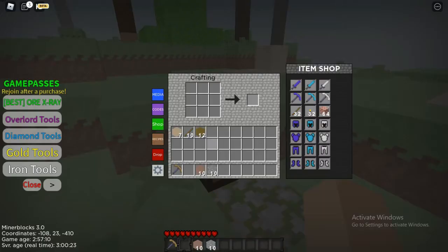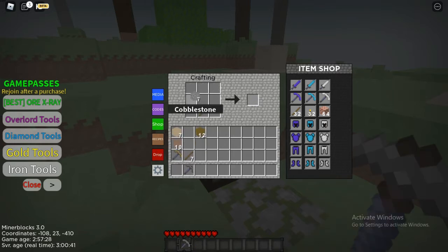Now let's craft our first stone tools to see how they look. We got a stone sword — the stone sword looks pretty funny. And we have stone axes, but why does the stone axe look like an axe with two edges?